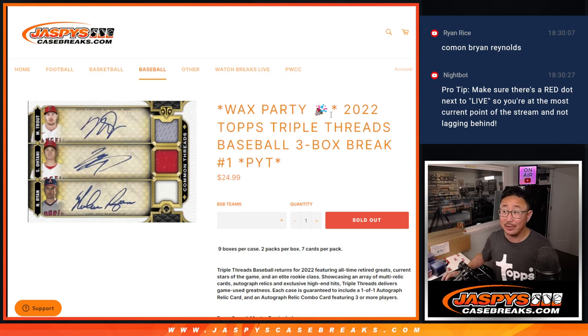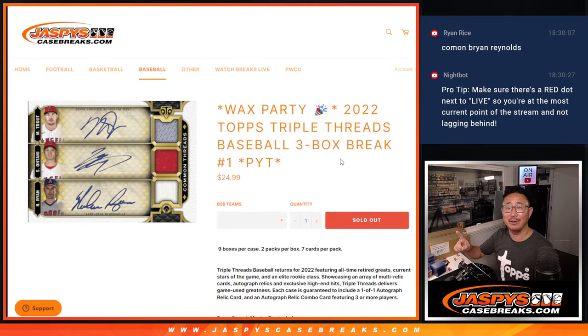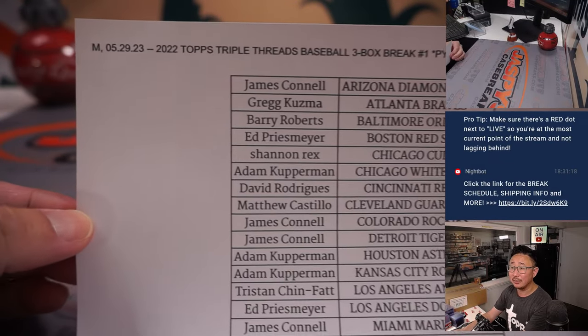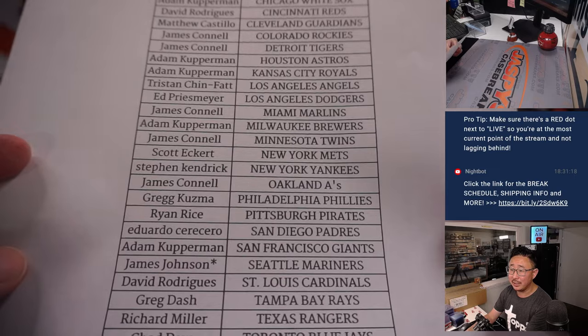Hi everyone. Joe for Jaspi's CaseBreaks.com here, coming at you with a three-box break of 2022 Topps Triple Threads Baseball. This is Pick Your Team number one. We'll post Pick Your Team two after the break - I forgot to do it before. It's going to be quick. We can run these three-box breaks back multiple times, probably up to six. It's a wax party break - big promo on JaspysCaseBreaks.com. Chance to win some wax if you get an invite. Big thanks to this group for making it happen. We did it straight up, no filler. Here on a Monday, the 29th - thanks for spending a bit of your Memorial Day weekend with me.